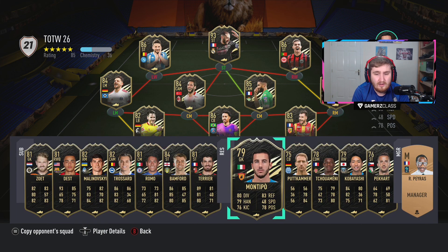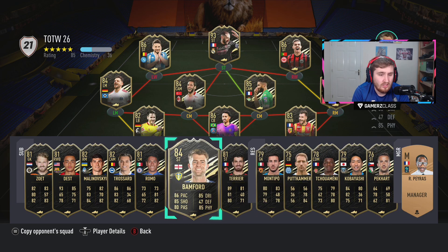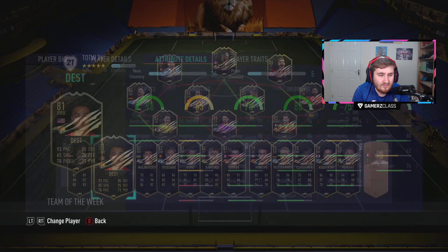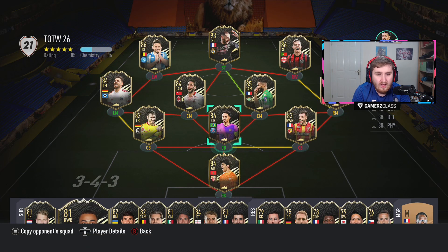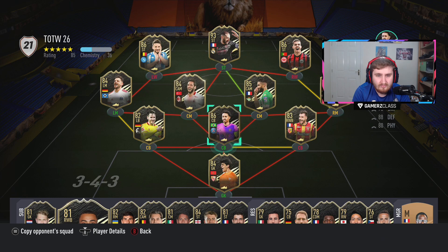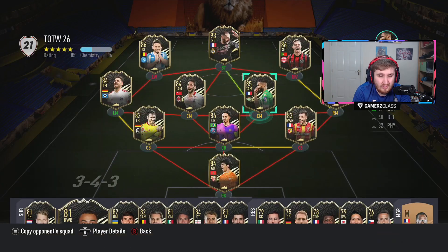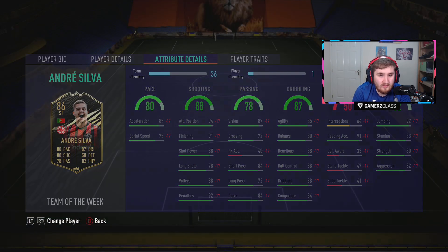Honestly, this team of the week is pretty dire, so we're not going to spend much time on it. On the bench, Bamford — 3-star, 3-star kind of kills that card. Dest — it's okay, but you could get the future star. Marquinhos — too slow. Is this Gunter any good? Pretty meh. Fakir's not awful, but there's a better Fakir already, I think. Gnabry, not awful, but not great. Andre Silva — too slow.